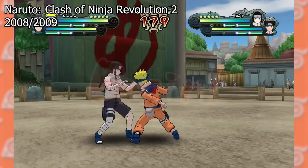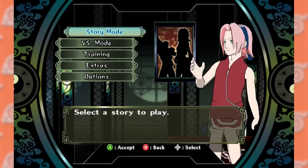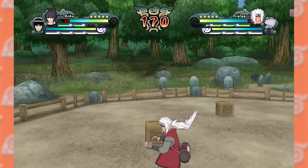Clash of Ninja Revolution 2 was released for the Wii in 2008. This is the final game in the series to be set before Shippuden, at least content-wise. We actually have a real functional menu. While some of the ordering is still not quite how I'd personally order it, this is a massive improvement. A neat little touch in the menu is how the images change depending on the mode, like in the versus mode where the visual changes depending on how many players you're selecting. It's a subtle change, but it definitely elevates this UI design way above any previous entry for me.